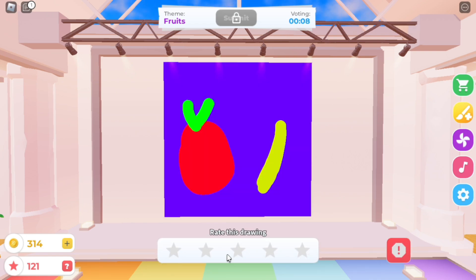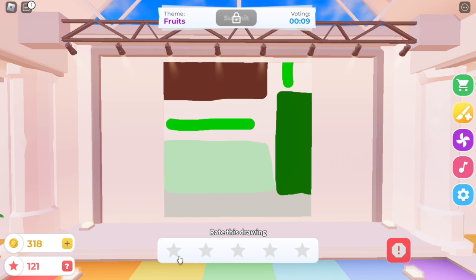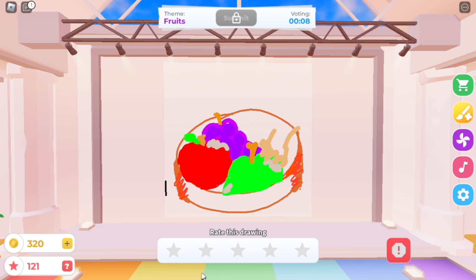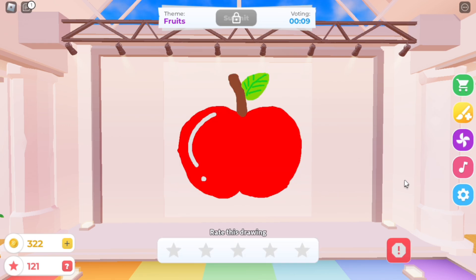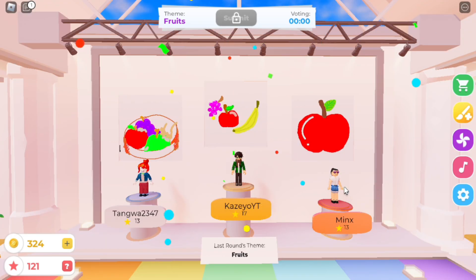This looks like an apple and a banana — nice! Did he try to make an apple using squiggly lines? I don't know what this is — comment down below if you know what fruit this is. This is a nice basket with an apple, some grapes, and a pear. This is a nice drawing of an apple too. And the winners are... nice, we won first place in this round! I didn't expect my drawing to win first place.